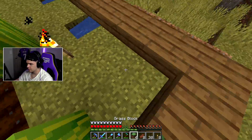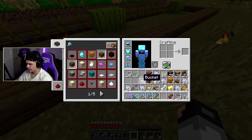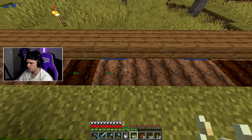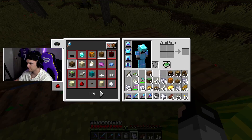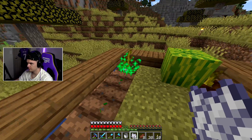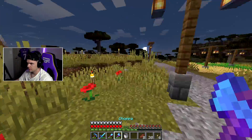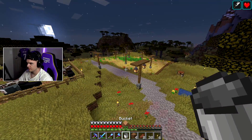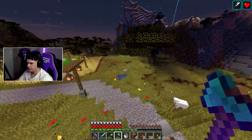We just grab the grass blocks and put them back in. Then we go ahead and do pumpkins on this side — pumpkin seeds all the way down just like that. Same thing, we're just going to bone meal it up, and just like that, there we go. Let's take a look at what this looks like at nighttime — it's actually pretty cool. Yeah, look at that, that's perfect, it's exactly what we want.